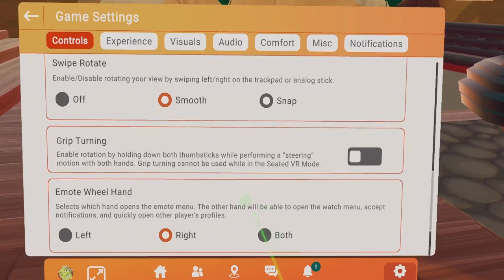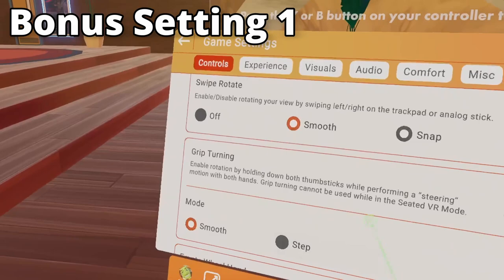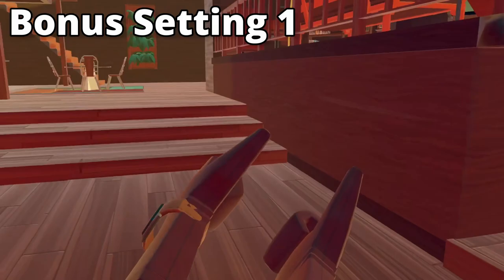There are a couple of bonus settings. The first is Grip Turning, which means if you hold down both thumbsticks while walking forward, you can do a little steering motion to control where you go. It's actually pretty cool.